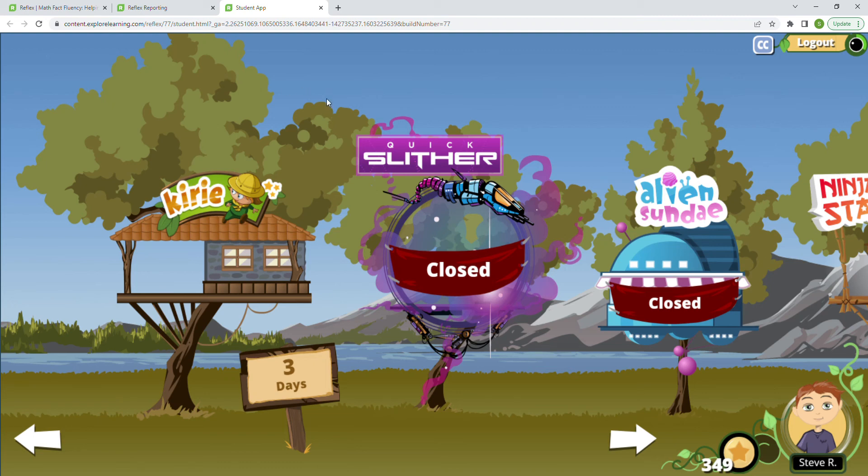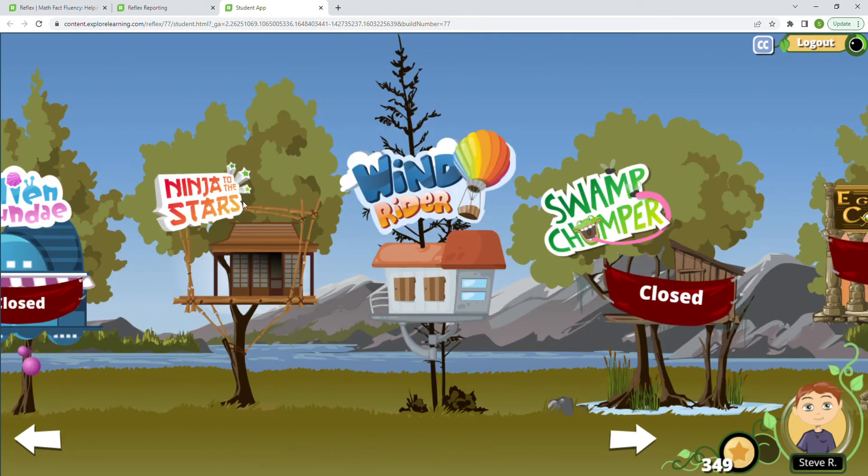I am so excited to be back here with you guys. We are going to be showcasing another game from Reflex Math. Earlier we took a look at Ninja to the Stars, and we will be taking a look at Kiri today, which is a really cute, really fun game. We'll probably go ahead and take a look at maybe a couple different scenarios with it.